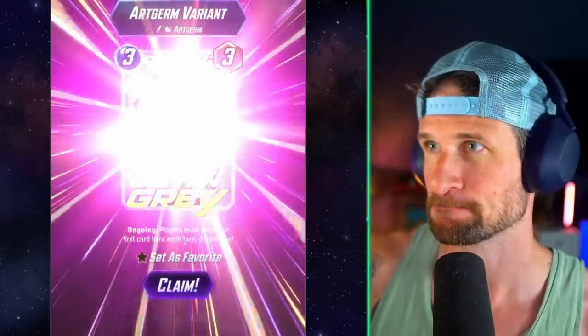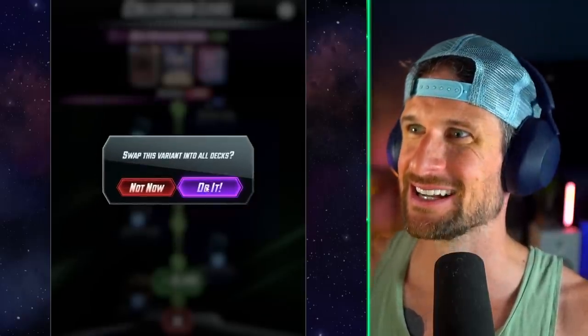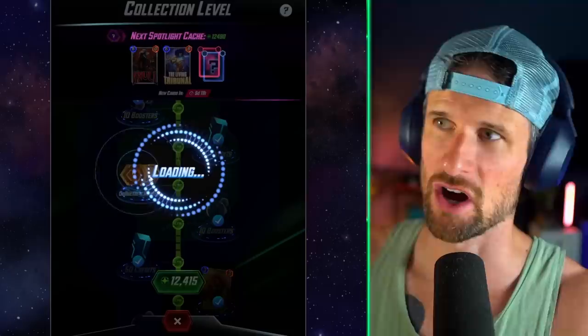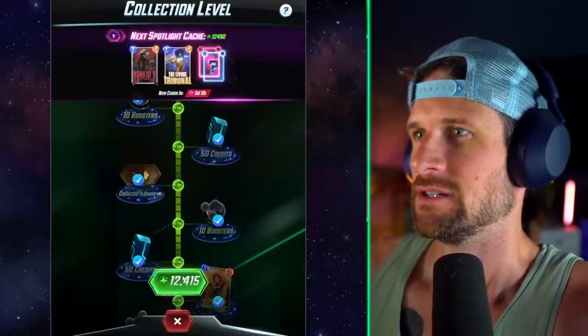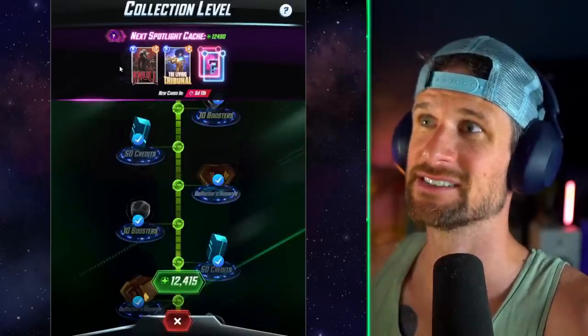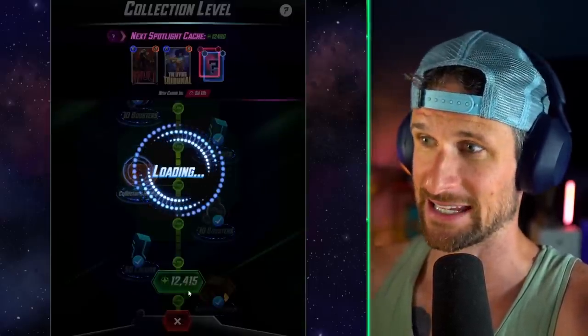What are we going to get here? The Jean Grey variant — that's Seta's favorite claim! That is awesome. 50 collector's tokens. As you can see up at the top, there are now only three things showing in regards to the spotlight caches.